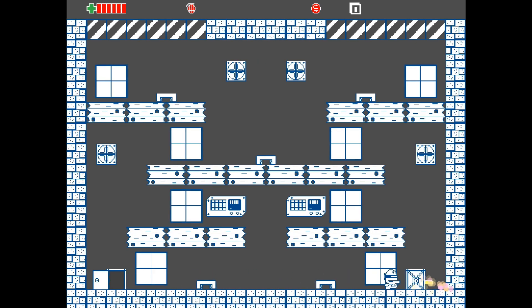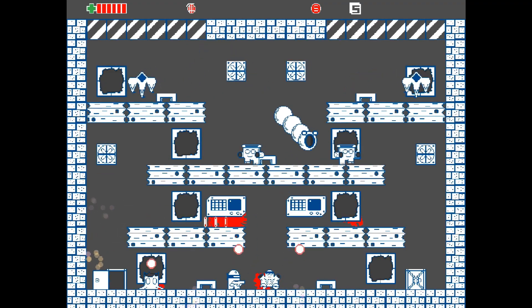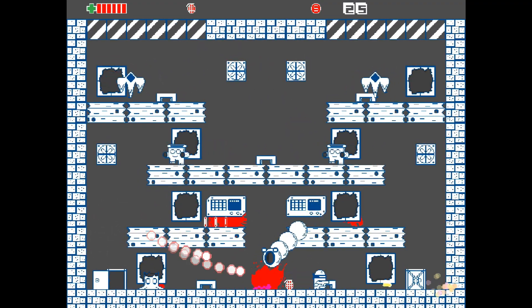Go ahead and start up the arcade mode, and if you forgot how to play this game like me, you can move around with the left stick, shoot with X, jump with A, and throw bombs with RB.